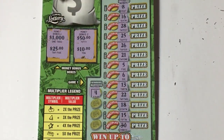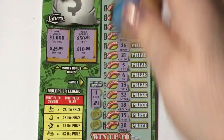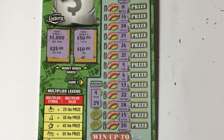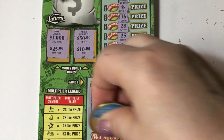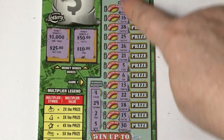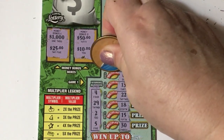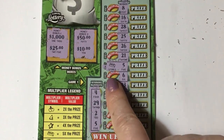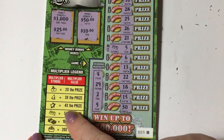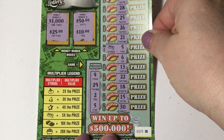Our first winning number is a 4 — I see a 6 but not a 4. There was also a 5 but not a 4. 29 — I see a 28 and a 30. What about a 2? No 2. We do have a 5 — remember I said we had a 5 and a 6, so we have a winner! Let's see if we get to multiply it. It says 5 times — we got the gold bar 5 times.